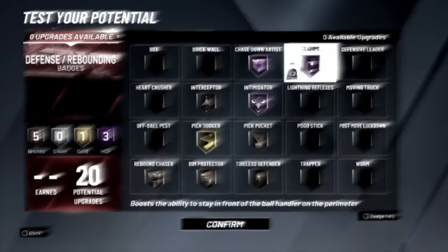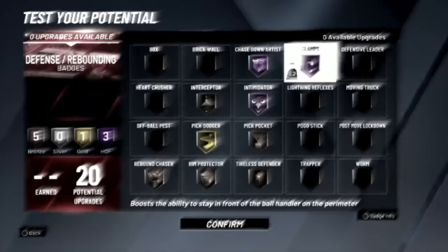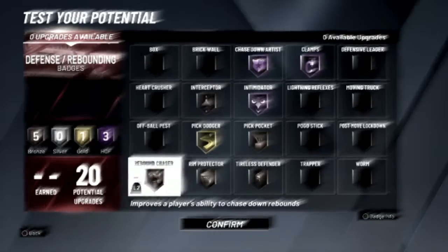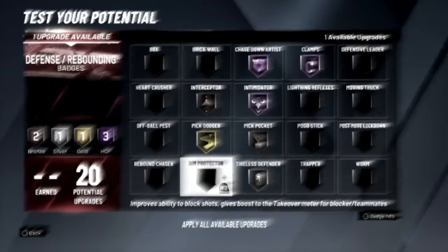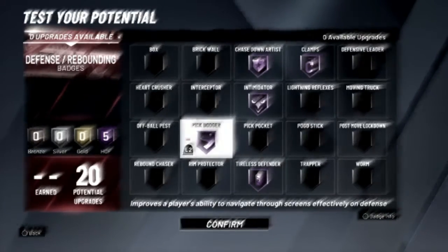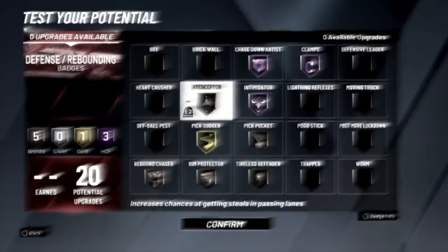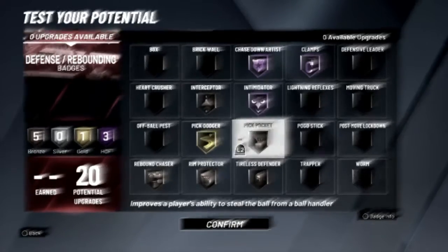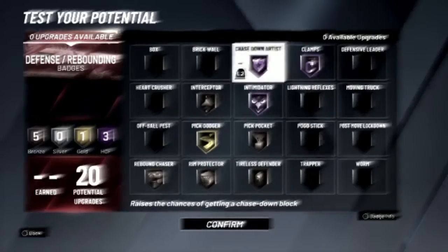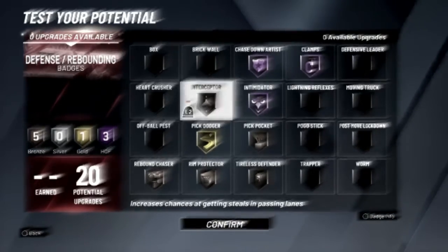Why do I run these? For players that go left-right behind the screen, I got pick dodger and clamps. I also got intimidator for that and Tyler's Defender. If someone uses the annoying step-back Pro 8, I'm going to rip you every time. If you try to go into the paint, I'm going to block it. And if you do blow by me, I'm chasing that hole down. For people throwing lob passes, I run interceptor — though honestly that badge doesn't even work.